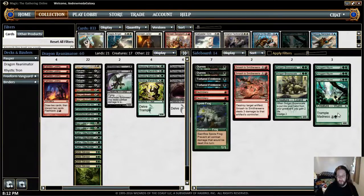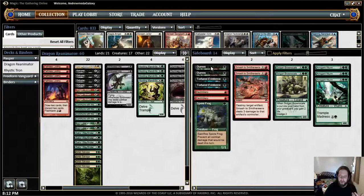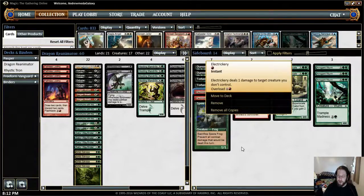Tortured Existence is also pretty sweet with Arrogant Wurm, which is a 4/4 Trample for 5, which isn't that exciting, but it has a Madness cost of 2 greens — so you could dump it from your hand to bring something back to your hand, but wait, you get this 4/4 now. Other things I have in there are Duress, which is good against Control matchups — you just pluck whatever their problematic non-creature spell is and get rid of it. And I have Electrickery, which is very useful against decks like Tokens and Elves, so any kind of weenie strategies or Soul Sisters.